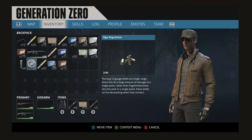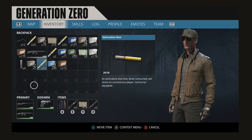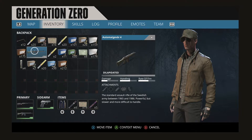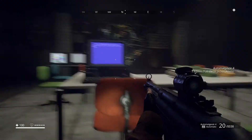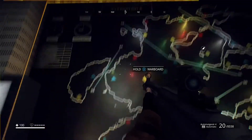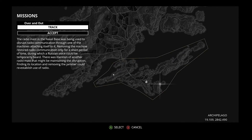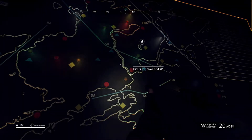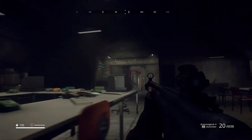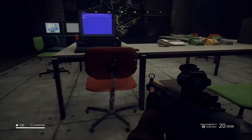So once you get in here and you explore and find the war room, you're going to come in and it's going to be right here on the table. There it is — take it, and there you go. That's that gun. I found the attachment for it, just out of a bag. There is the war board, and it gives you missions for this area. That's where you get this gun — nice and easy, right there on the table. It's there every time.